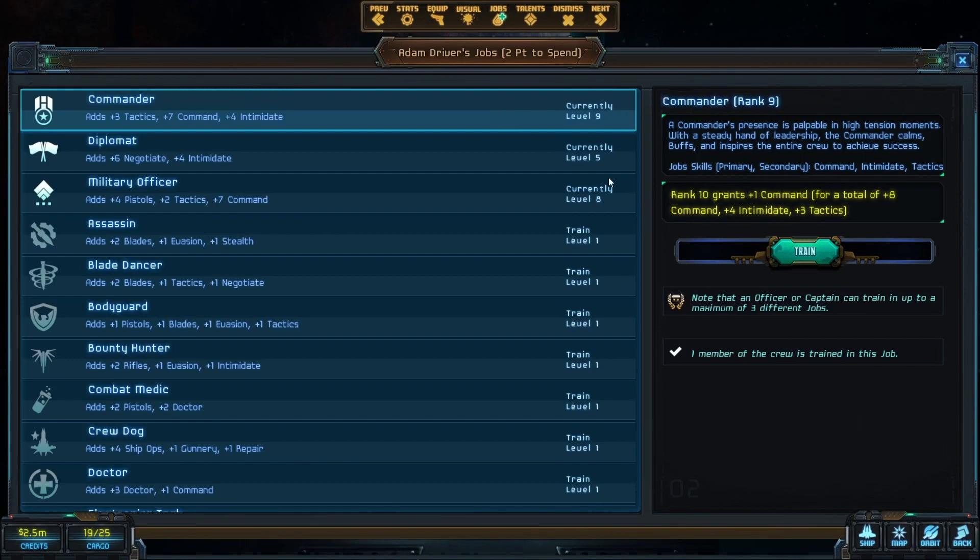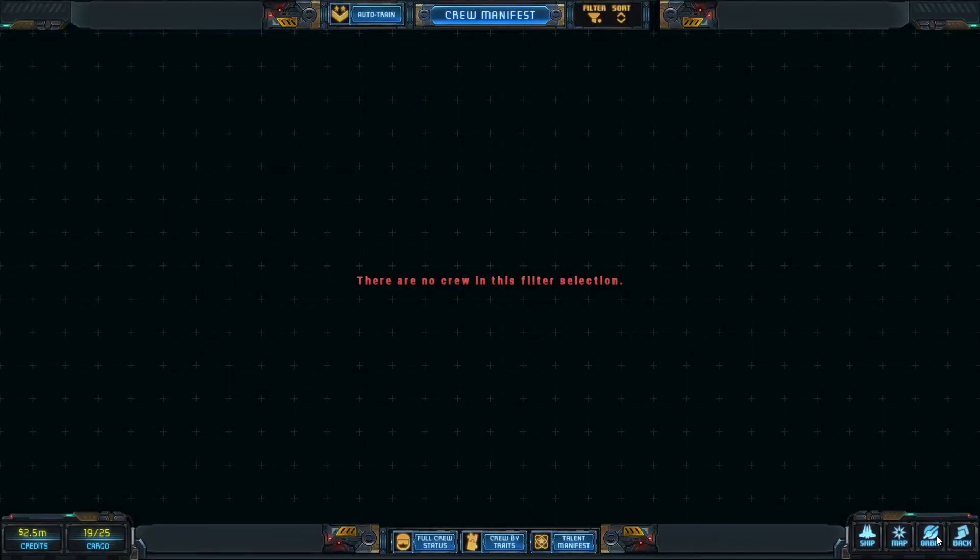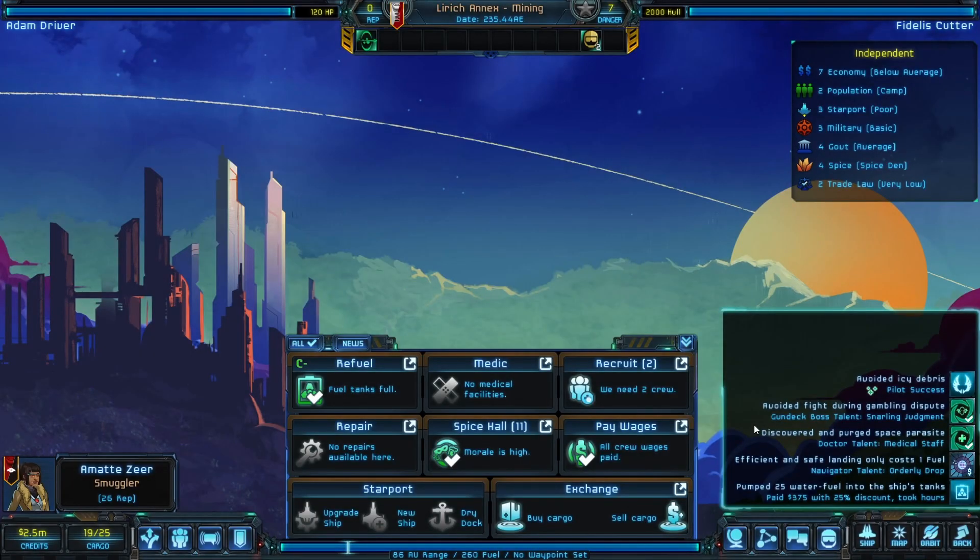And then our captain - our commander - let's get him up to level 11. We can. There he goes. All right. So let's go do some looking.